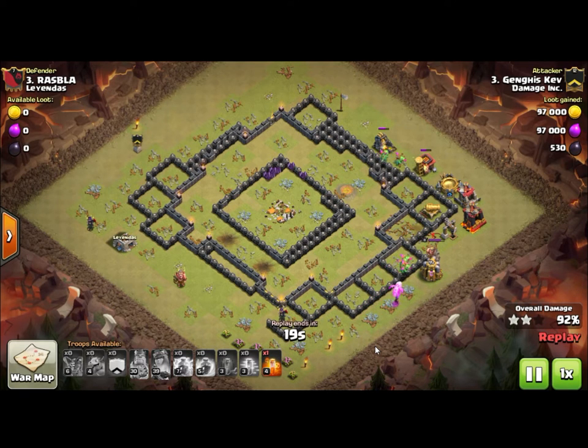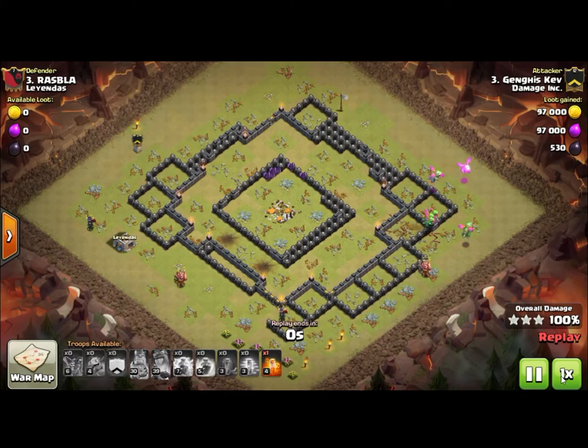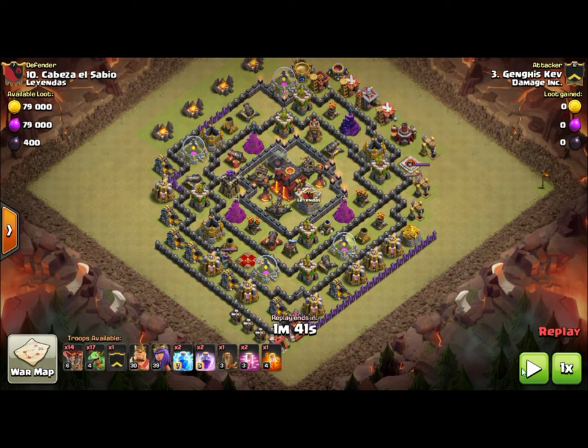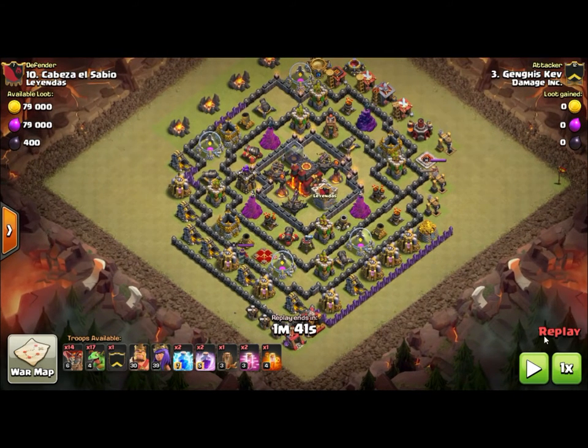There is a good way to defend against this attack, and it's actually happened to me — it blew one of my attacks. They had every single air mine on the outside of the walls, and every time I put a baby dragon in, it ate a black balloon and killed it. You can defend against this by putting all the air mines on the outside of the walls. The bad thing is if they catch on, they could send one or two balloons in front to soak them all up.